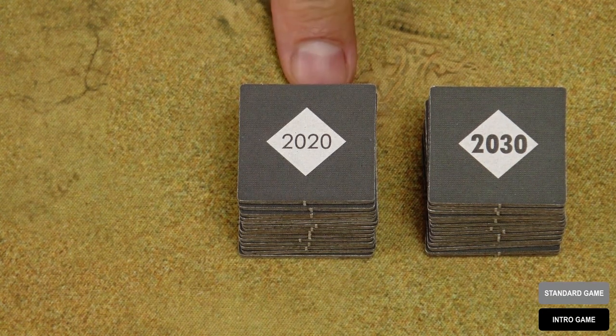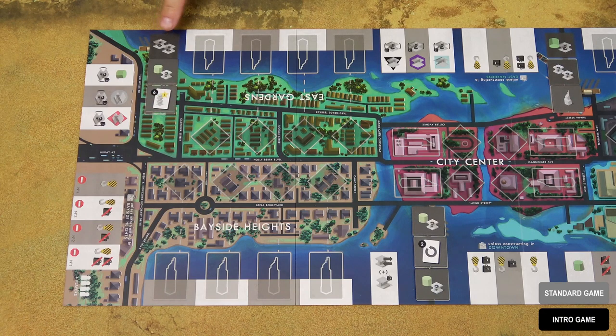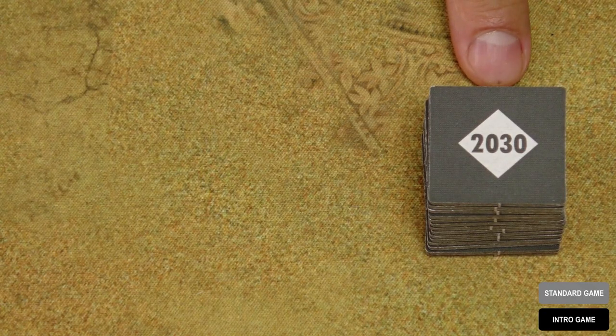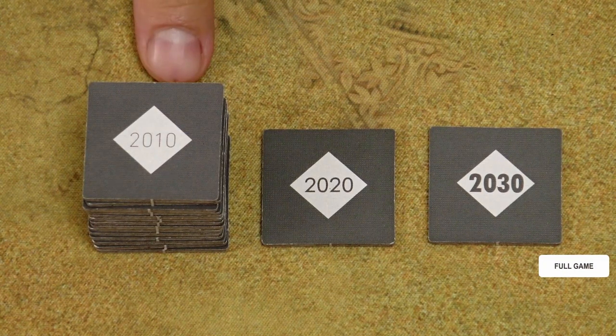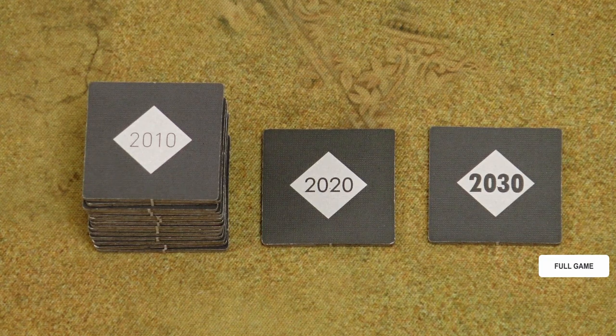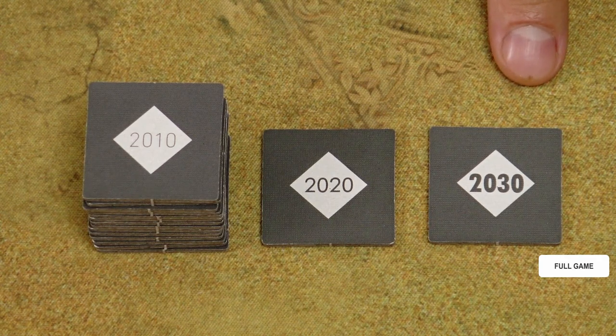Take these 2020 bonus tiles, shuffle them, and place one face-up bonus tile on each of these square bonus spaces. Don't place any tiles on these pre-printed spaces. When you're done, place all the remaining bonus tiles back into the box. Keep this pile of 2030 tiles nearby; you will place them on the game board at the start of the next round. If you play the full game, first place these 2010 tiles on the game board at the start of the first round, then deal the 2020 tiles at the start of the second round, and 2030 tiles at the start of the third round.